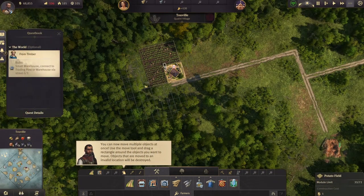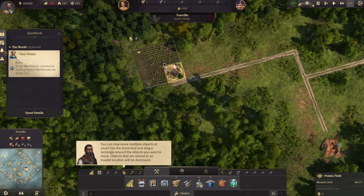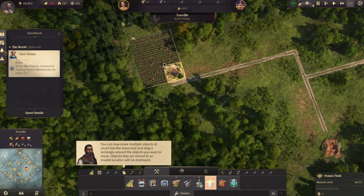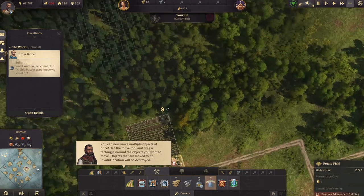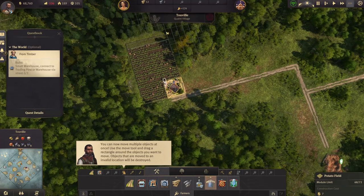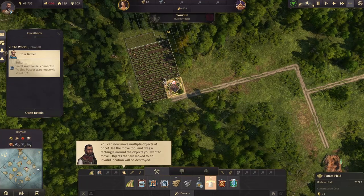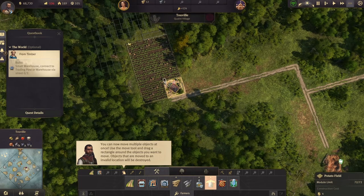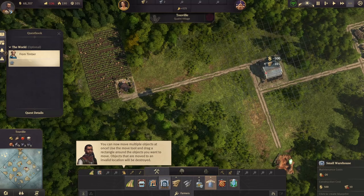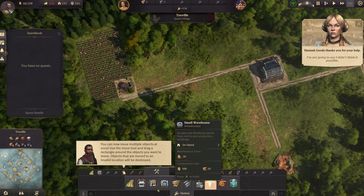I moved my potato farm out on a road a bit farther away from the town so we have ability to expand. You want to think: I'm going to need more potato farms, wheat farms, sheep, pigs, and all these different things for the products you need to advance your society — like schnapps and work clothes. You also want to make sure you get a fire station pretty early, because you will start having fires and if you don't have one you'll have to build it in the middle of a fire, which just makes it worse.